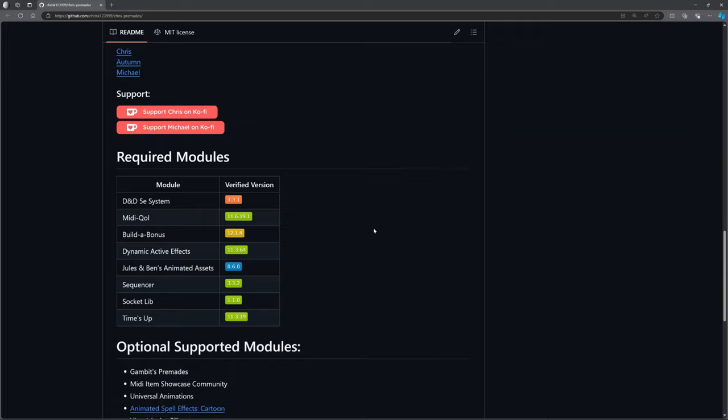There's not a huge change in required modules but worth noting. If you can't get CPR to work, it's almost certainly because your Sequencer needs updating. DnD system 3.3.1 is where we're locking for automations — don't go running off to the 4.0 DnD system wondering why it's not working. Midi QOL 11.6.19.1 just had a tiny update — Posney accidentally fixed something and broke something else then fixed it again, hence the extra digit. Build-a-Bonus 12.1.4 — make sure you've got the correct version and lock it.